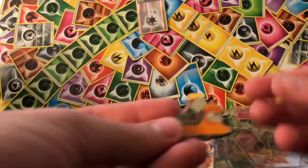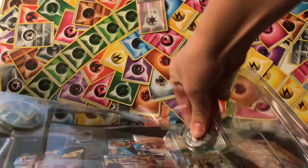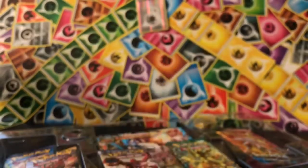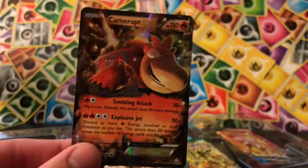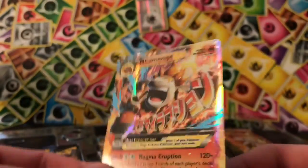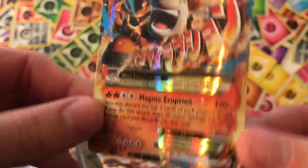And here is the pin — nice Mega Camerupt pin. We'll pop these guys out. There is the Mega Camerupt shiny coin. Easy peasy. Here's Camerupt EX. Nice back, looks okay. That is something I've got to address at some point. But here is Mega Camerupt number XY198.